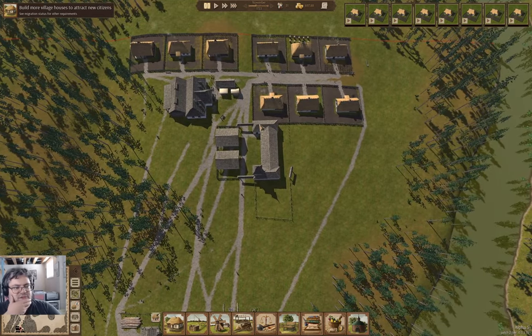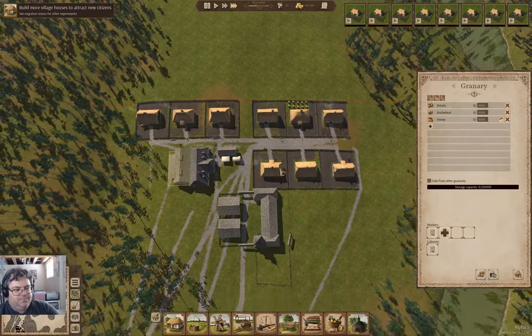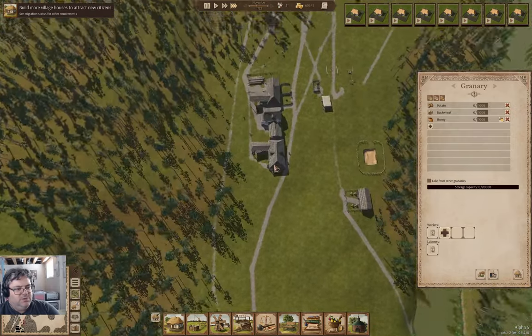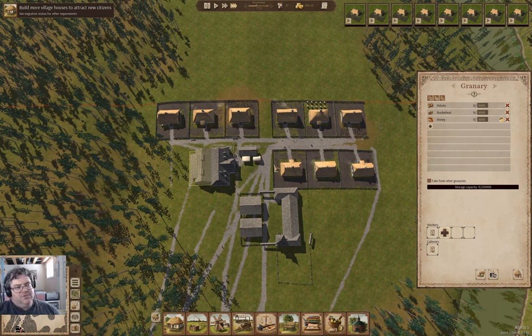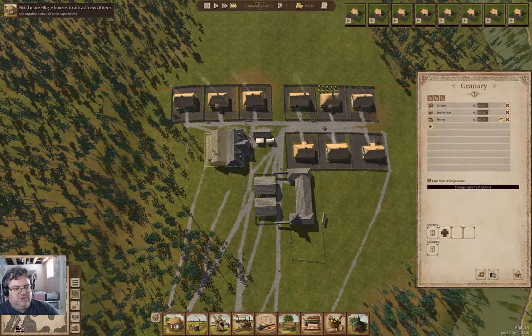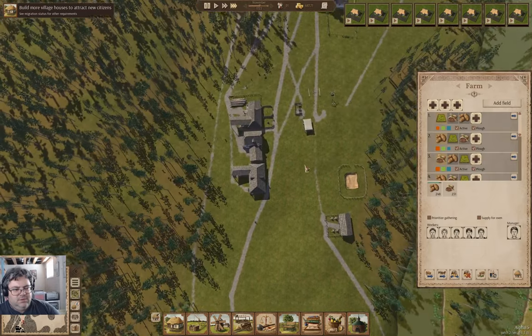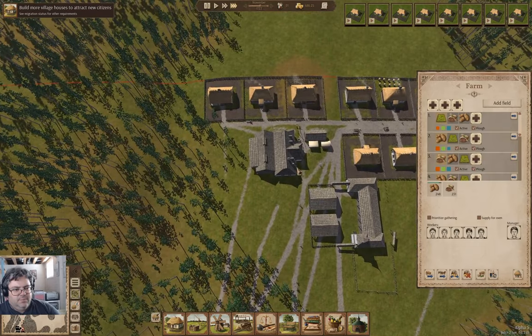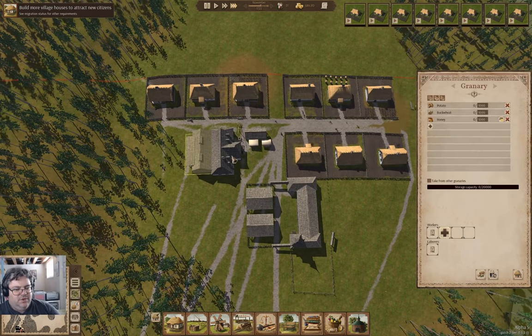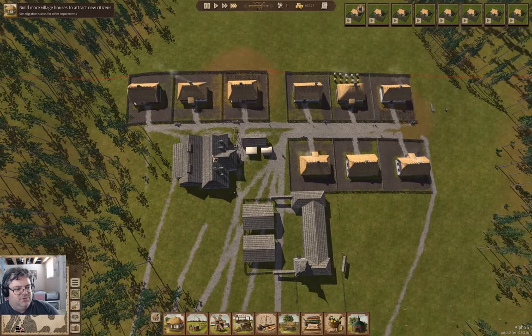So now we're up to building houses, and that's the important part now — building houses, which we can do as the snow flies. This is coming up on the end of 1722. We have a granary which can have stuff in it. Is the farm empty? Not yet. So I think I probably want to do this so we can get some laborers moving stuff.